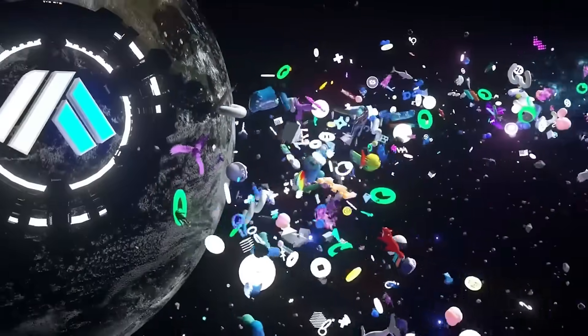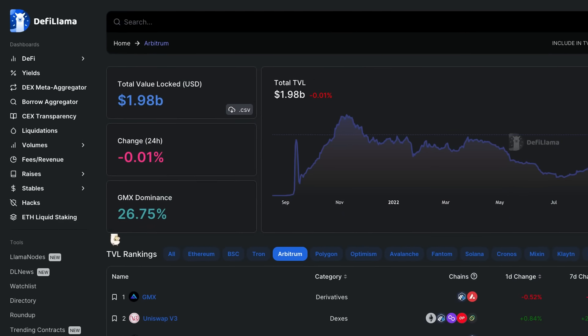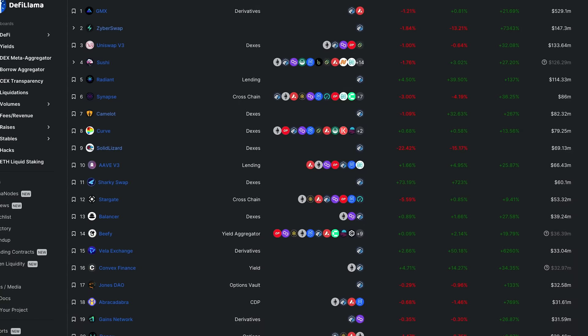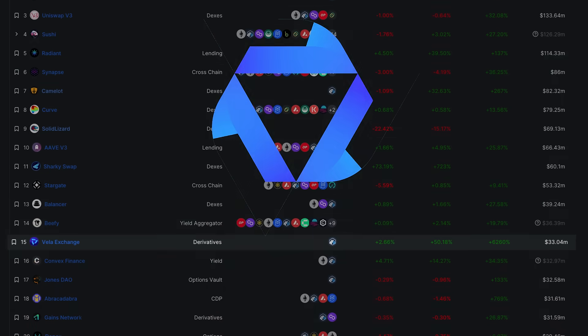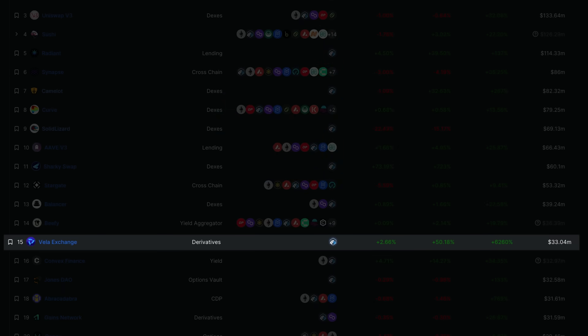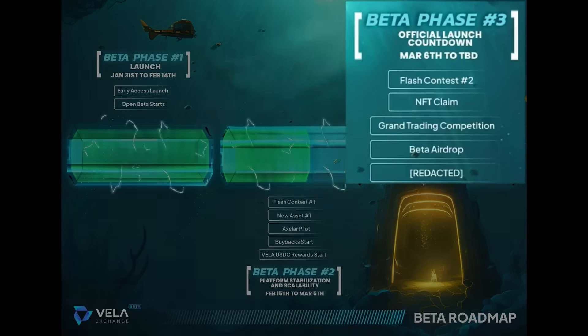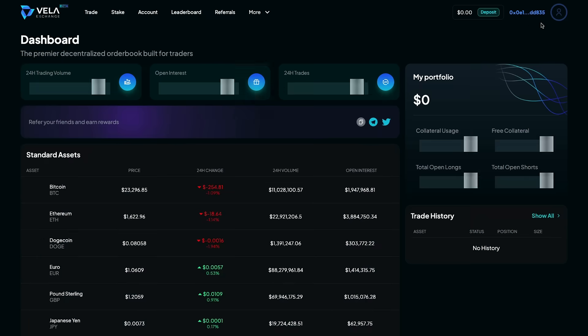The Arbitrum network continues its meteoric rise in total value locked as it approaches $2 billion. Both GMX and the GAINS network hold the number 1 and 19 positions respectively, but the new kid on the block, the Vela Exchange, just entered beta and now holds the number 15 position with over $33 million in funds on the platform. The most exciting aspect is that they have an airdrop that's upcoming and is surely going to catapult them to even higher rankings inside of the Arbitrum ecosystem.